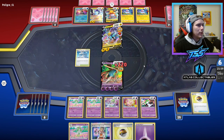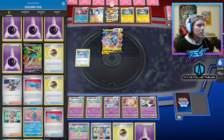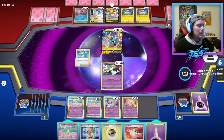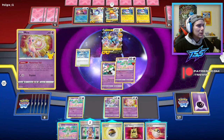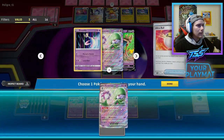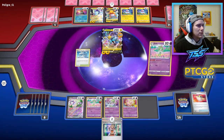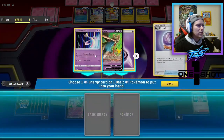Lightning Rondo knocks out our Zacian — Pupper is down! That's all right. If we can find our Palpitoad we get Miriam back in the deck and find another Zacian. We do play two Zacian. I promoted the wrong Pokémon — whoops! Let's Refinement. We need to get Gardevoir EX — might as well just go for it.